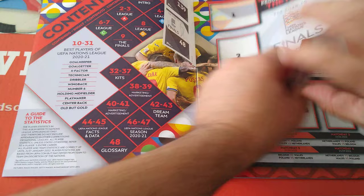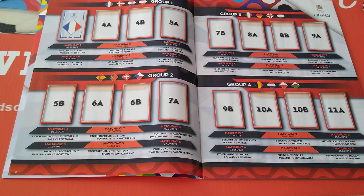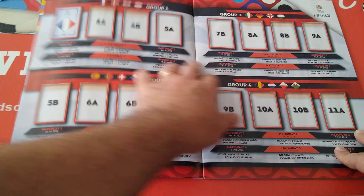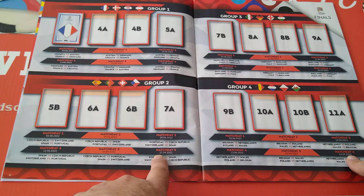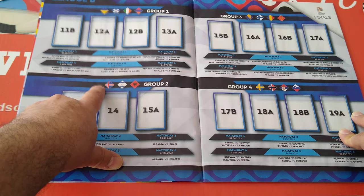It starts with League A and the four groups. The France badge is already here - unless we're going to get one, we're going to put it in there. Already says A4. So we've got the fixtures of each group - the four groups of League A, four groups of League B. Here Russia were disqualified from this group, so we've only got three of them in here.